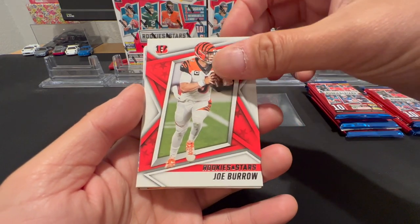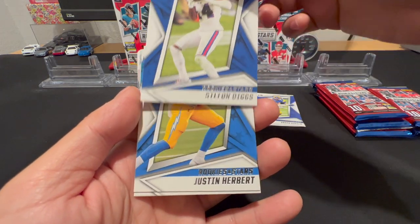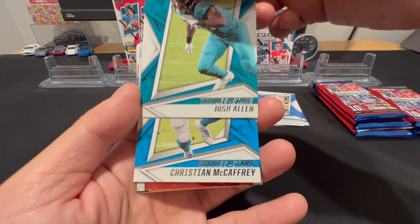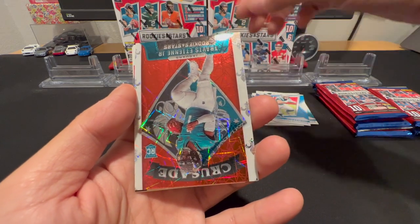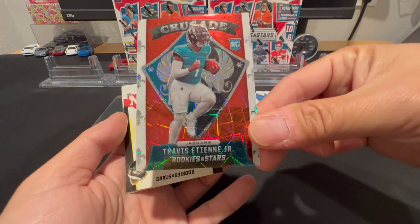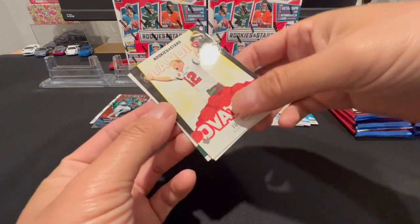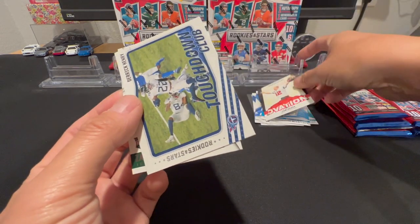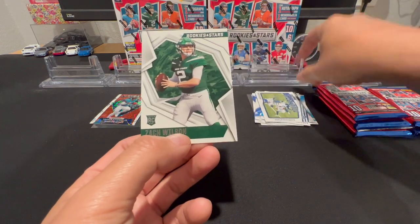Got Joey B on the base, Aaron Donald, Stefan Diggs, Justin Herbert, Josh Allen, Christian McCaffrey. Looks like we got a red laser coming — Travis ETN on the red laser, not numbered but that's a cool card. Got a Standing Ovation Tom Brady, and a Touchdown Club Derrick Henry and a Zach Wilson on the rookie.